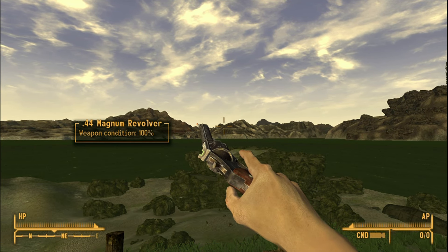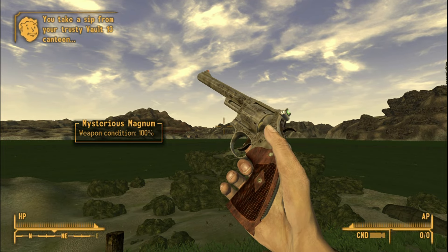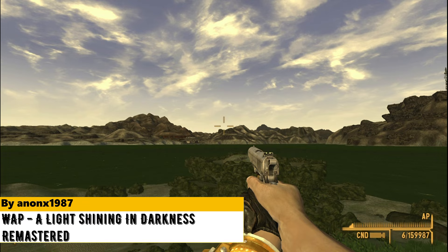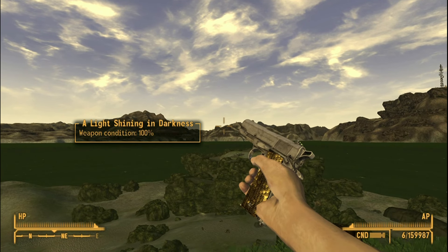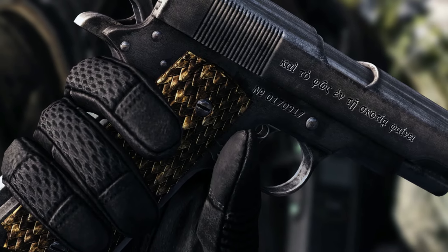WAP F4NV .44 Magnum replaces the .44 Magnum model with the high-quality one from the Fallout 4 New Vegas project. WAP — A Light Shining in Darkness Remastered does the same thing with the unique .45 auto pistol. The detail in both of these mods is just chef's kiss.